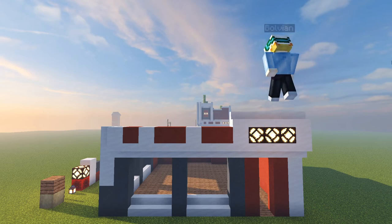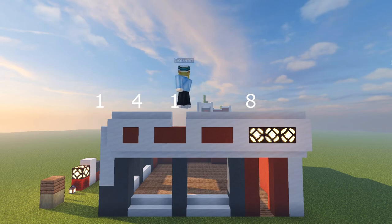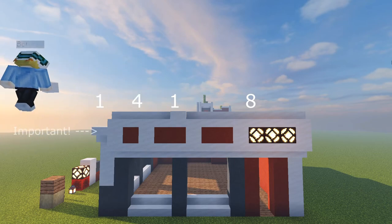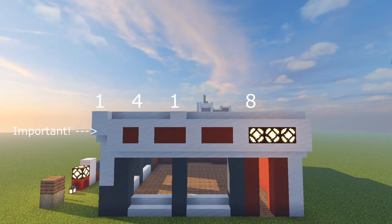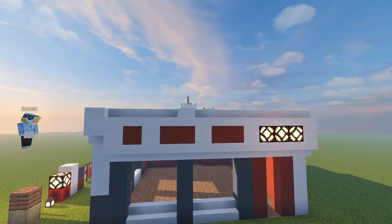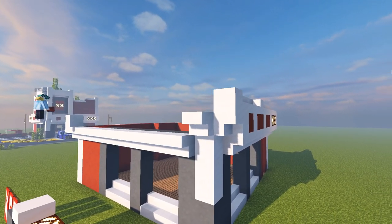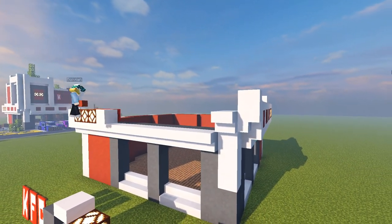Then across the top, we're going to use smooth quartz stairs. Then four more with a space because we're going to use a smooth quartz block there. And then at the very end, at the mid level, we're going to use a smooth quartz staircase upside down. That's important for the front of the building. From here, we're going to continue and mirror what we just did to the other side, or the front face of the building.